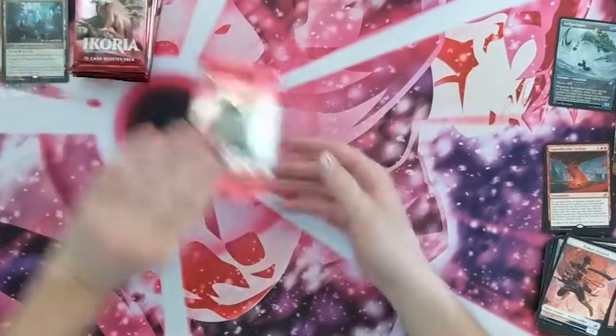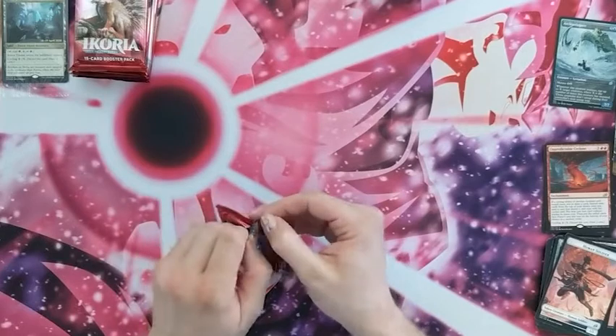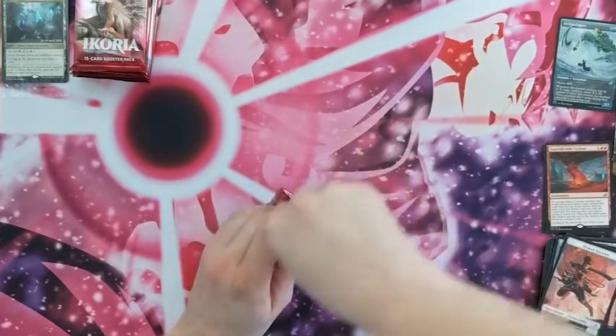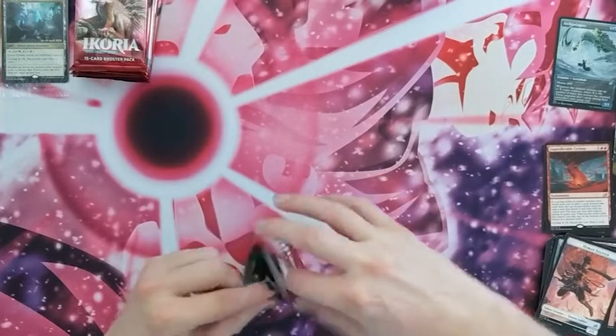Let's start with this one — another King Kong pack. The packs don't have the bits on the side like they did in Battle Bond; this one's probably been repackaged and glued.